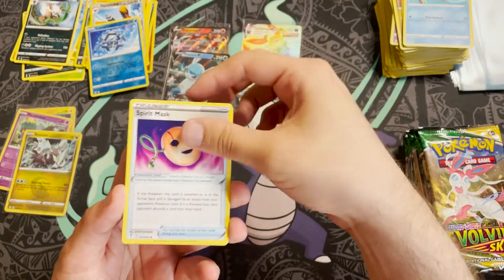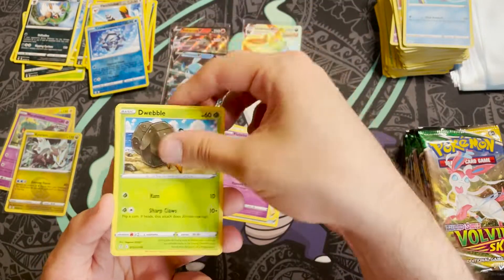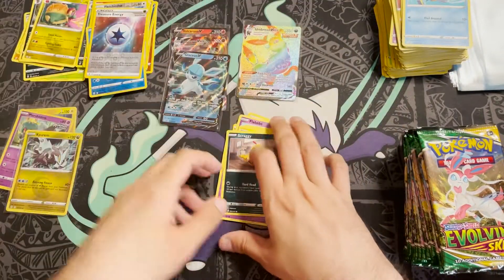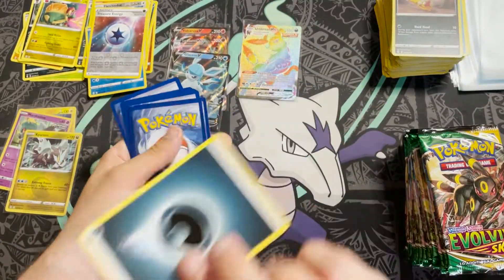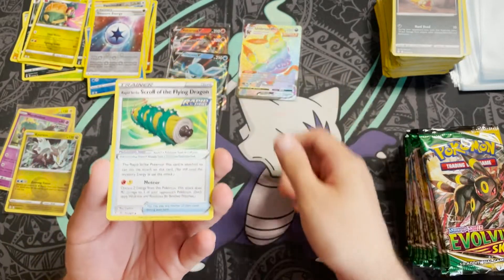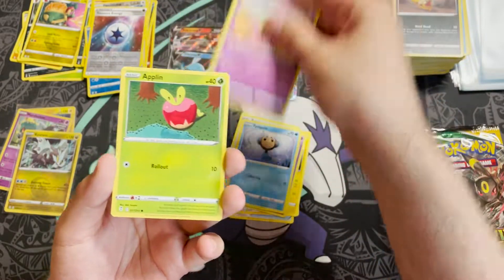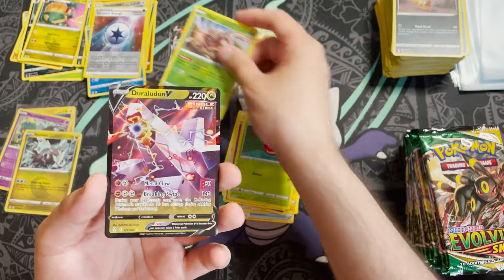Pack nineteen: feeling good about this one! Spirit Mask, Gaudy Bravery, Flabébé, Dwebble, Mareep, Drowzee, Scraggy, reverse holo Treasure Energy, and an Appletun. Pack twenty: Rapid Strike Scroll of the Flying Dragon, Fletchinder, Lanturn, Wubat, Eevee, Timepole, Cutiefly, Applin, and a reverse holo Pinsir — that's a rare.